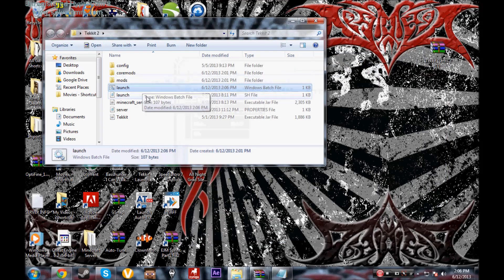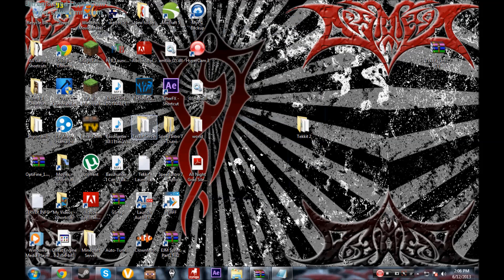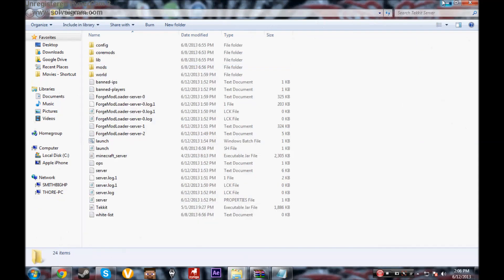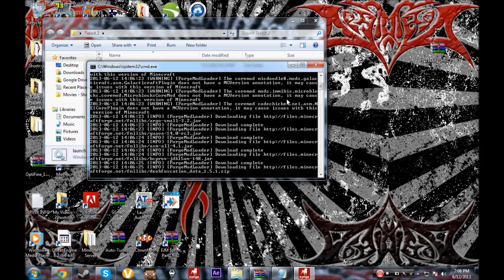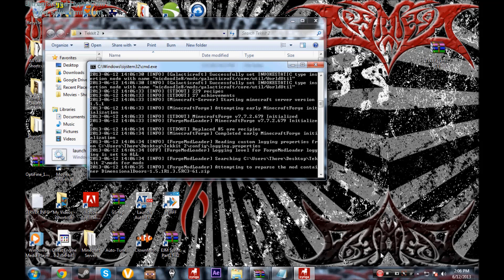Go to File > Save, then exit out of the text editor. Now run the launch file. It should open a console window and start bringing in all the new server files. Just leave it open — it takes a while but you'll get there.